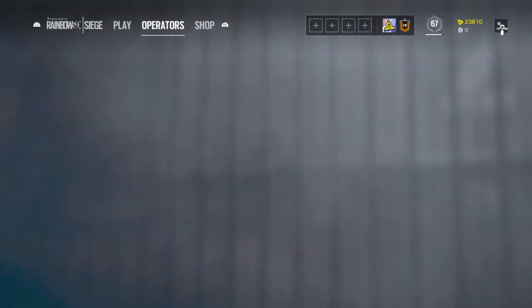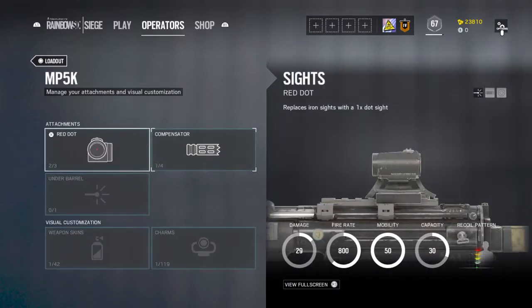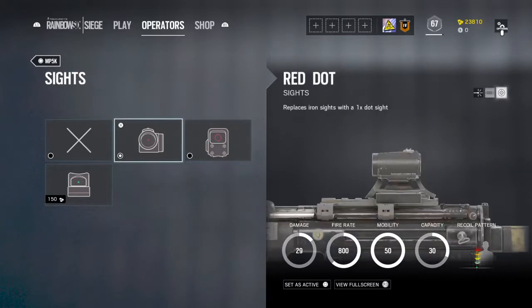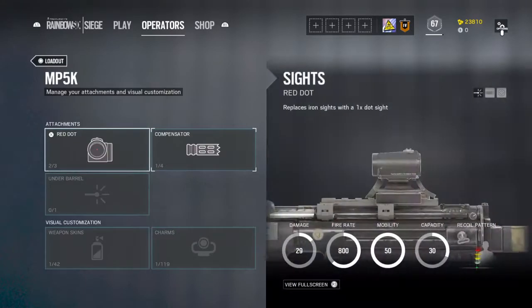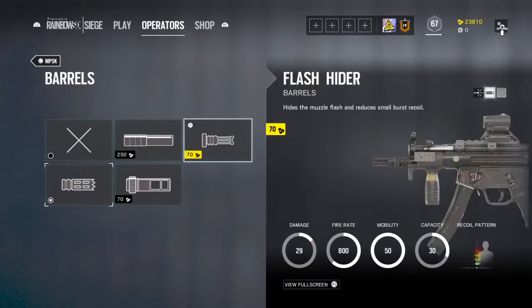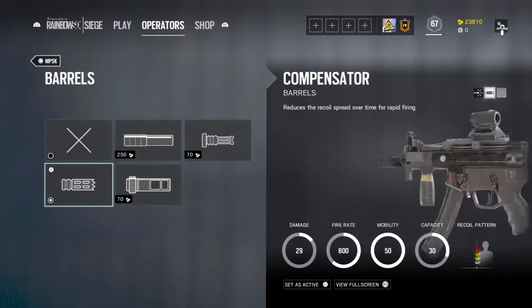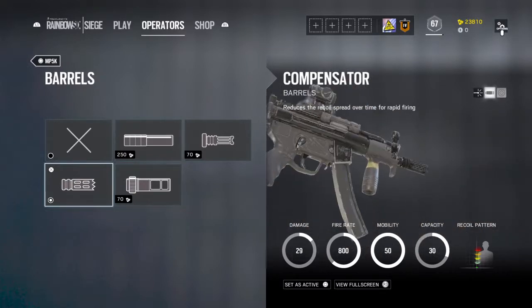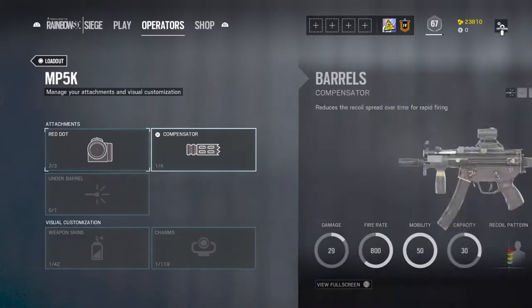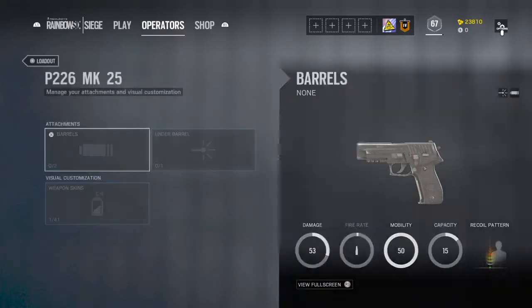For Mute, I keep the MP5K because it doesn't have much recoil and the recoil goes toward the head. I put Red Dot on it for close or long range. And I would put the Compensator — the reason I choose Compensator over Flash Hider or Muzzle Brake is because with the Compensator, after about ten bullets it leads to the head and you'll get that headshot. For the MK25, I just keep it regular with no attachments.